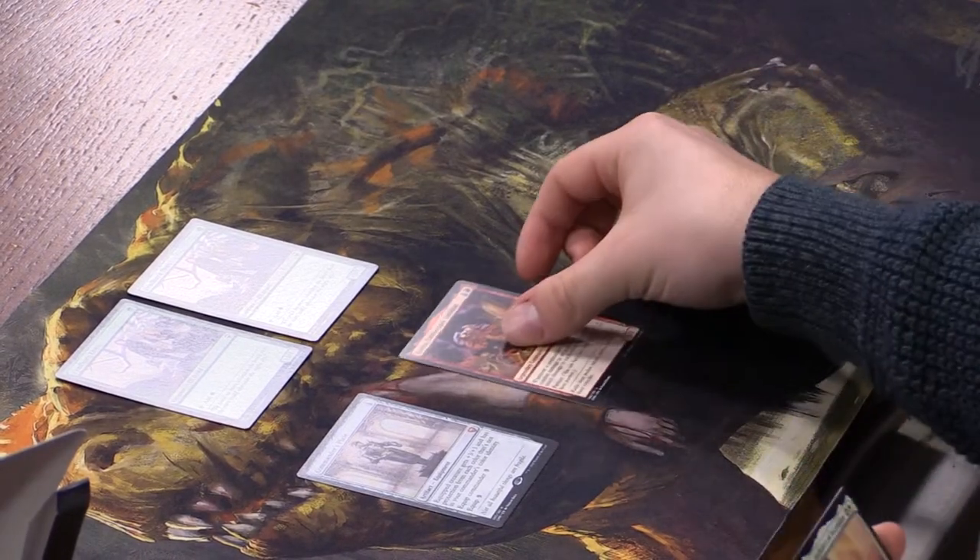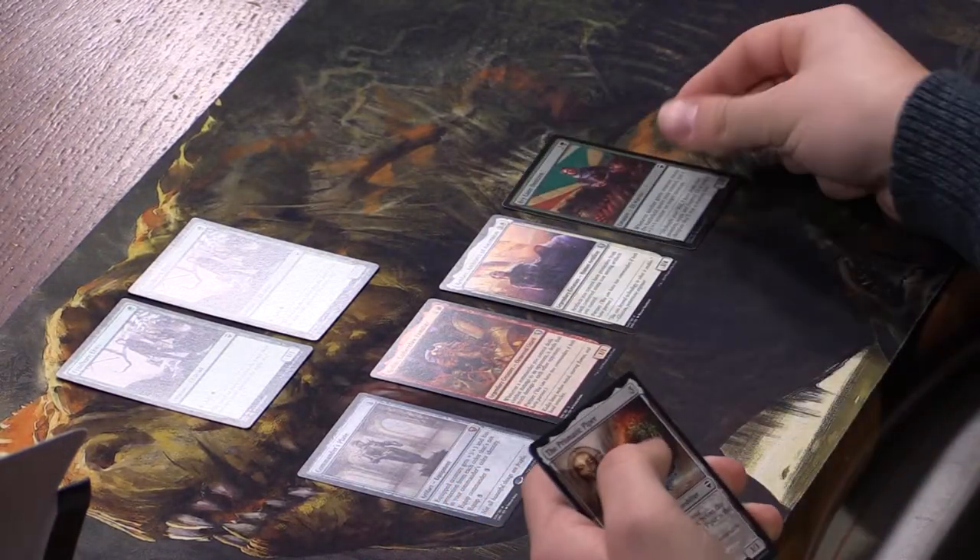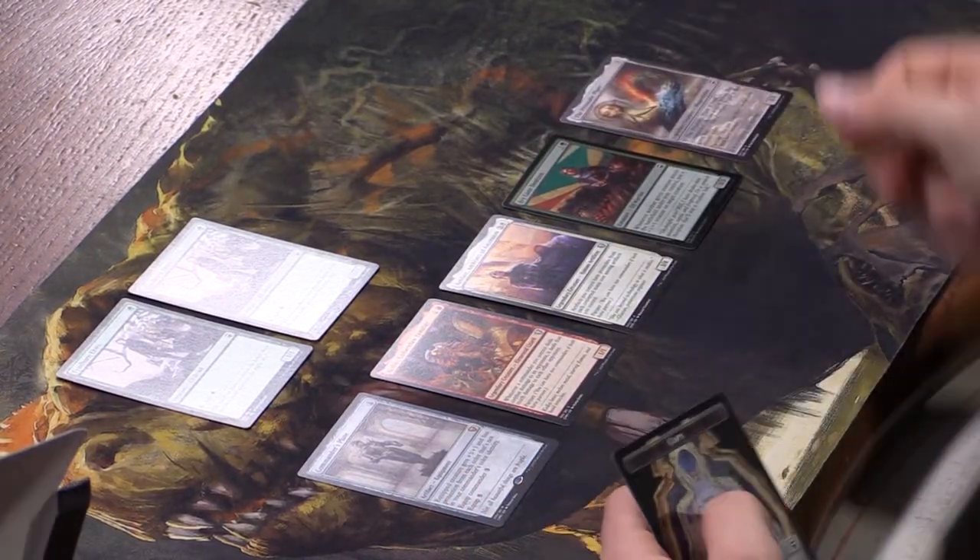We have Kediss, Emberclaw Familiar — a cute little elemental lizard; whenever a commander you control deals combat damage to an opponent it deals that much damage to each other opponent. Kind of like the Myriad mechanic but it just does damage. Then Rebecca, Architect of Ascension and a foil Ivy Lane Denizen, followed by the Prismatic Piper and a Copy token. The foiling looks so good in this set — you really have to see it in person, the camera doesn't do it justice.